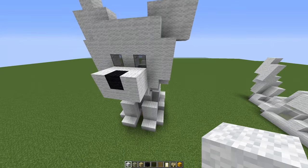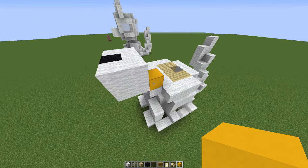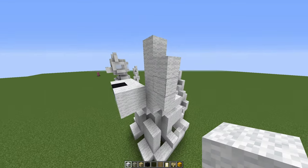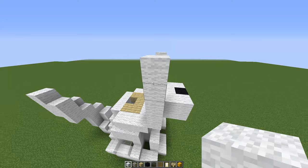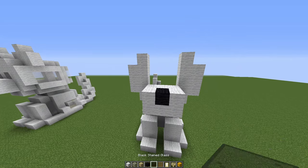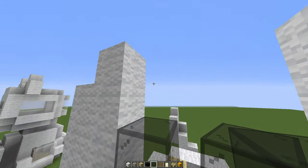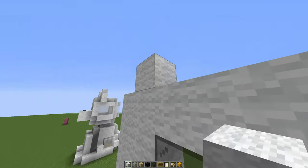Next we're going to do his face. At this side we've got one that is five blocks high. Pop another temporary block just behind the dog's snout and go up by five — one, two, three, four, five — and then three centered on this one. We'll do the same on the other side: one, two, three, four and five and then three just there. Time to pop his eyes in — you'll need your black stained glass. Just above the snout at the center of this line of five, pop your two eyes in, then fill in the rest of the face: in between the eyes, the layer above and the layer above that.